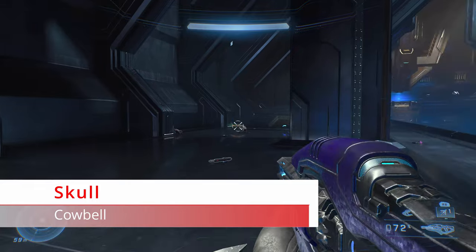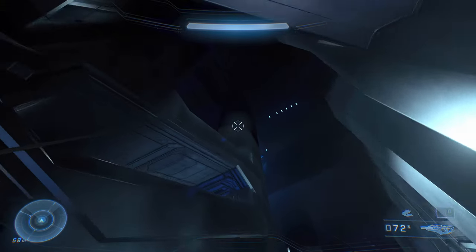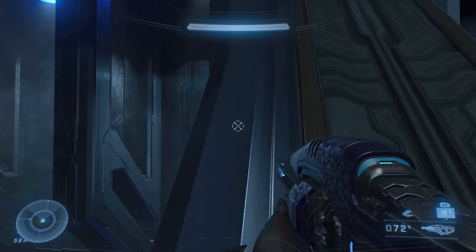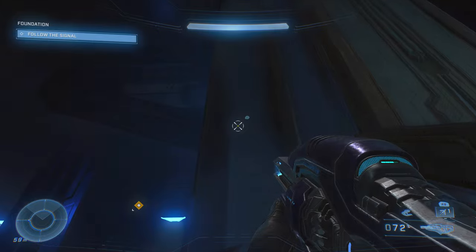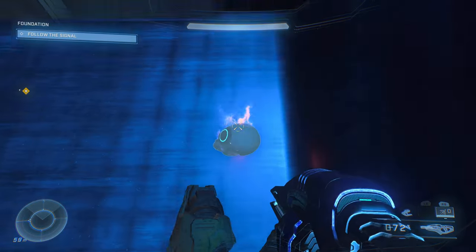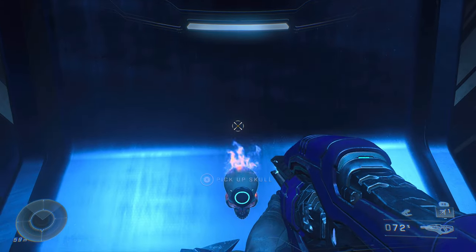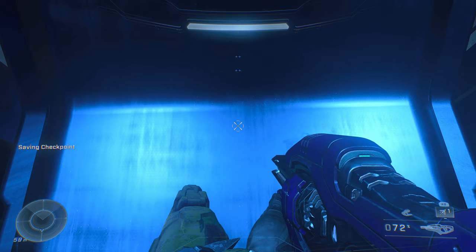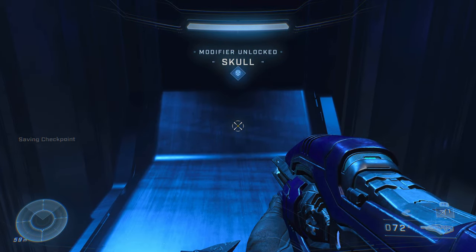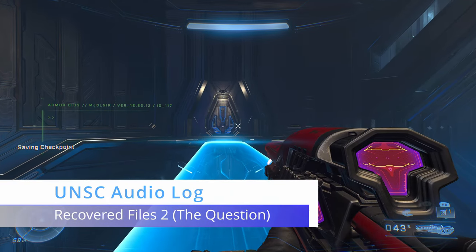The first thing we're going to get on this mission is the Cowbell skull. As soon as you go up that large elevator and see the ghost-like Spartan, head to the left. Use your grapple hook to grapple onto the ledge or roof-like structure, then look up and grapple again to reach it. You can use your scan ability to highlight the skull if you're having trouble seeing it — it's tucked up in the second place you need to grapple to. Don't worry if you die; there's a spawn point close by.